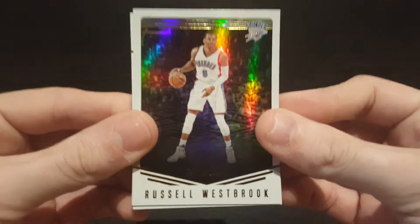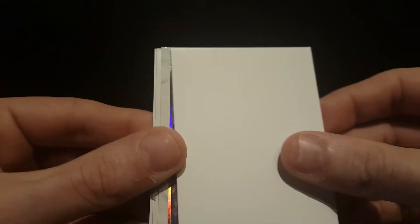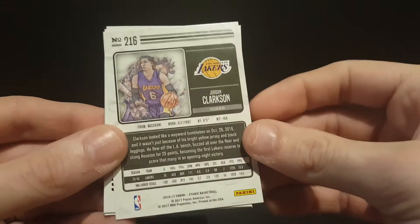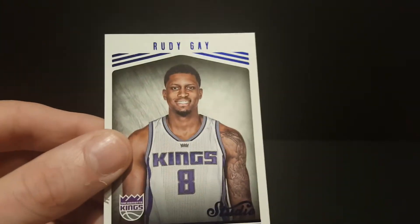Got our sketch card in this one. So we got a Russell Westbrook, a Kobe, Dwight Howard, and our sketch is Jordan Clarkson. It's kind of weak, but still a cool card. Also a Draymond Green portrait and a Rudy Gay portrait.